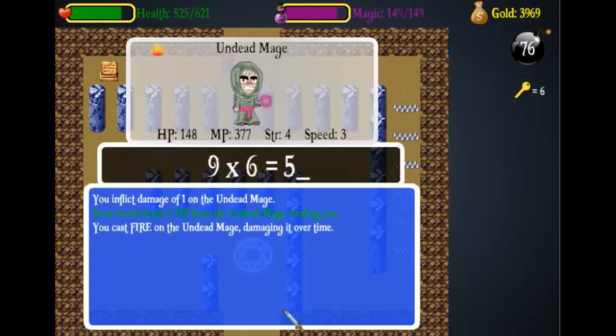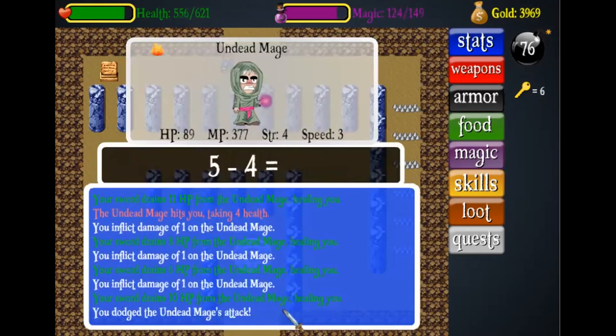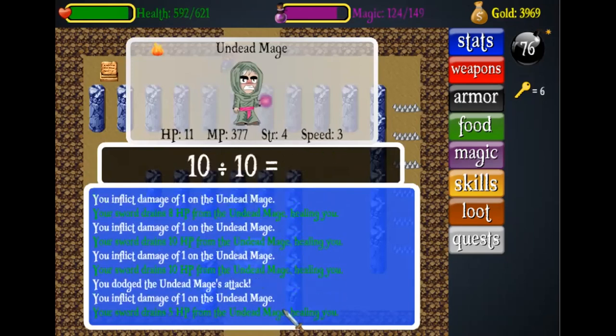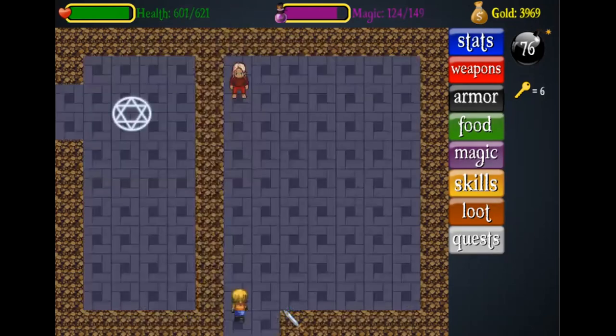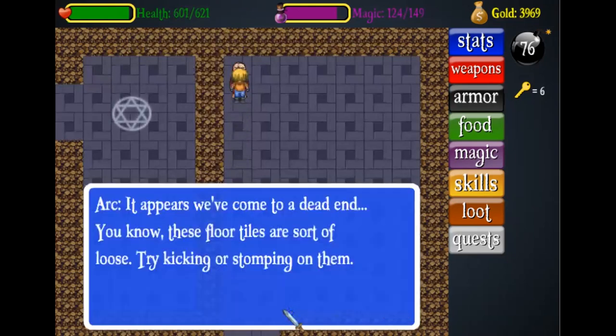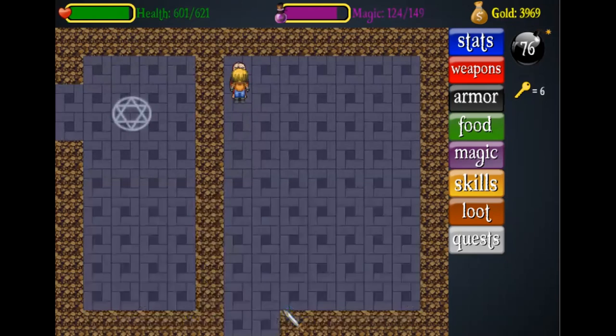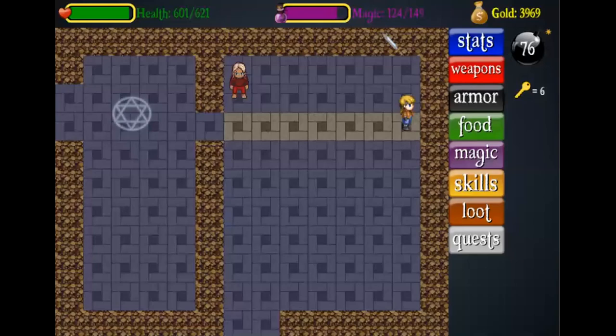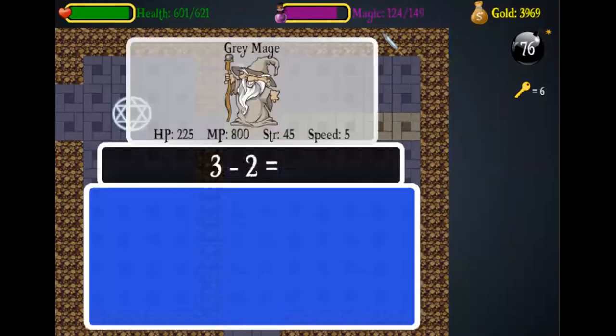We got attacked again — that's fine, I can just cast fire and keep attacking and it should be dead in no time. Let's see what this guy says: 'Ark, it appears we've come to a dead end.' 'You know these floor tiles are sort of loose, try kicking or stomping on them.' It says 'third horizontal', so that means we have to kick the third horizontal lane.